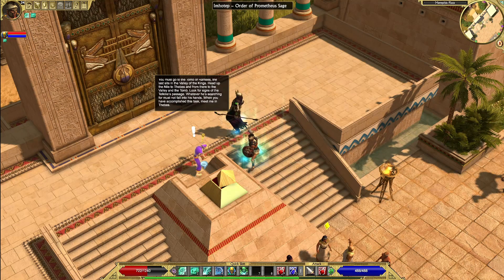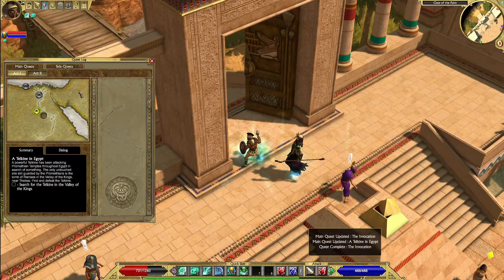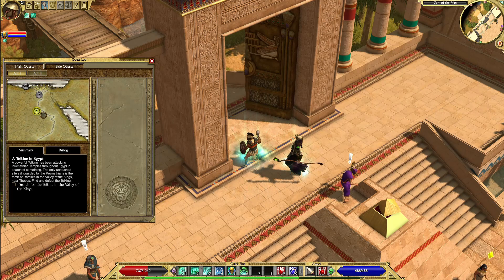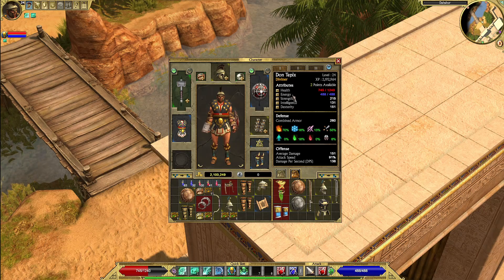Had you not already slain a Telkin, I would say all is lost. Alright, I'm good on side quests — main quests, I gotta keep going. I got two attribute points. Let's do health and strength.